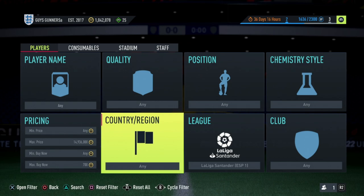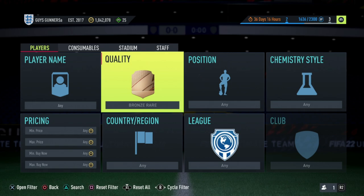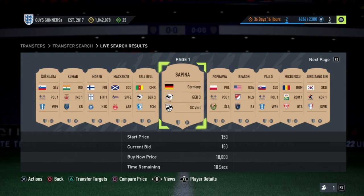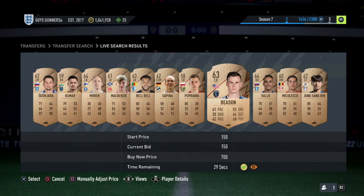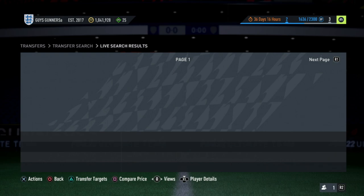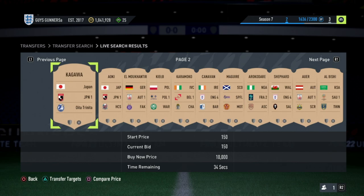This isn't the only way to trade with bronze cards. The second method is the bronze rare bidding method. Put the quality to bronze rare, the maximum price to 150 coins, and search the market. Move your joystick across to see the league of these cards, then wait until you see a card with a league SBC. Add that card to your transfer targets and place a bid. Any card with a league SBC — for example from the MLS — tends to have a minimum value of around 350 coins.